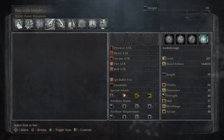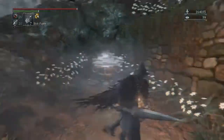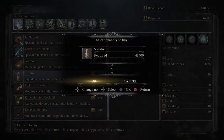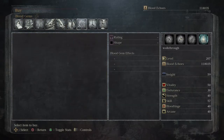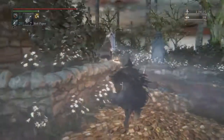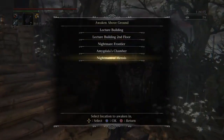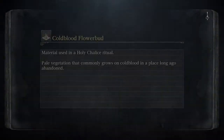Alright, so I was doing some stuff behind the scenes, and now we can get a lot better Blood Gem stuff like that. To start, what I recommend: buy as many sedatives as you can, because this next area is going to be filled with Frenzy. Alright, I'm going to head on to Nightmare of Mensis. I'm going to start trying to get to the finale.